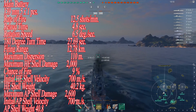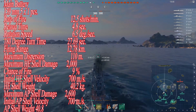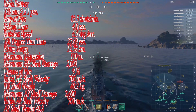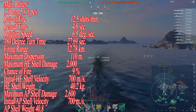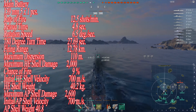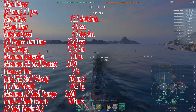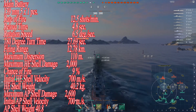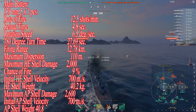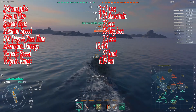Let's go into some of the ship specs. 139mm rifles, 5x1. Rate of fire is 12.5. Reload time is 4.8 seconds. Rotation speed 6.5 degrees per second. 180 degrees is 27.68 seconds. Firing range is 12.78 kilometers. HE damage is 2,000. Chance of fire is 9% normally. Initial shell velocity is 700. Shell weight is 40.2. Maximum AP shell damage is 2,600.